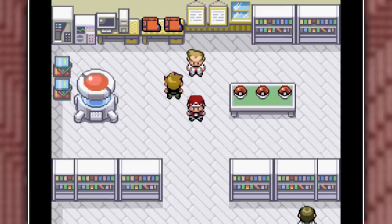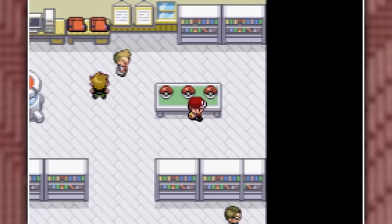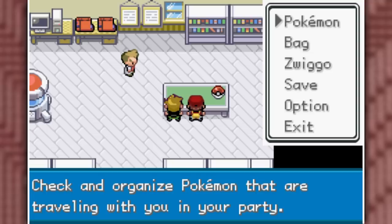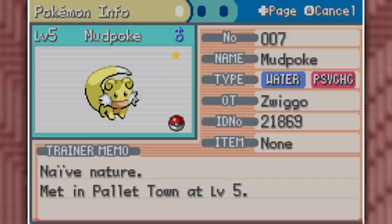Most of these changes are just for aesthetics and don't change anything about the gameplay itself. Professor Oak picks us up and we get to choose from three starters: a Paras-Bulbasaur fusion, a Mudkip-Slowpoke fusion, and a Pikachu-Cyndaquil fusion. I really like the Cyndaquil fusion, but I'm going with Mudkip because I have to go for my channel mascot.